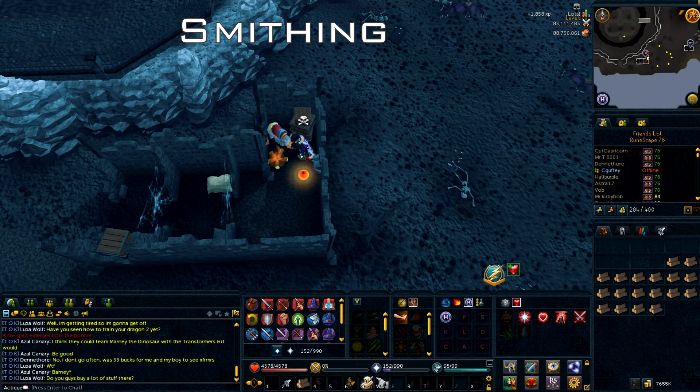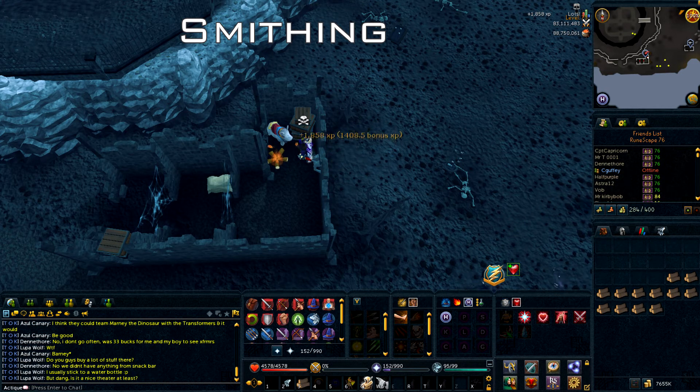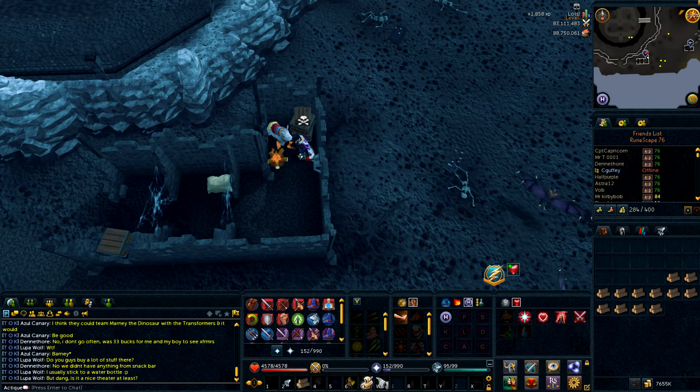Smithing is kind of its own category. The best way to use the smithing brawling gloves is to make dragonfire shields in the wilderness. I didn't test it out myself, but if it still works in the game you should get about 8k smithing exp for one dragonfire shield. There is an anvil pretty close to the mage bank - just run west to the mage bank and there is an anvil over there.